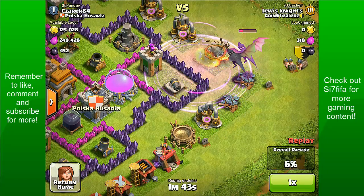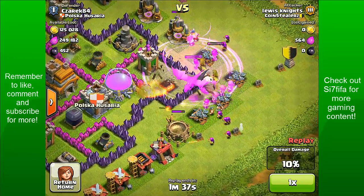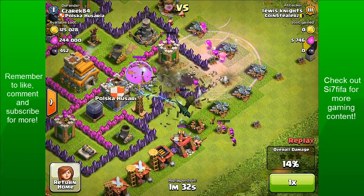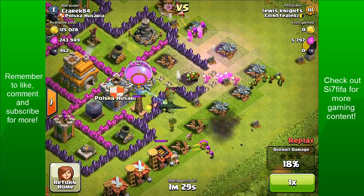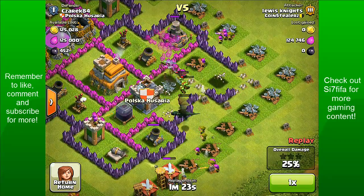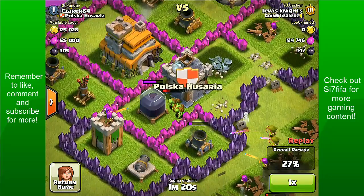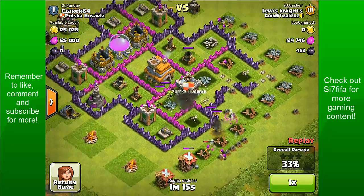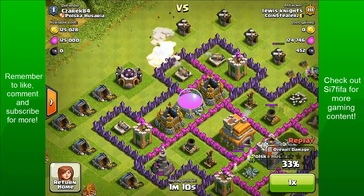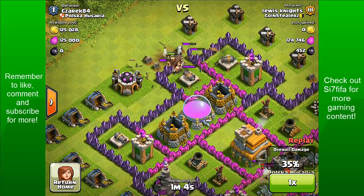Going straight for that cannon, I believe. Then I placed down my clan castle, a few archers, and my wall breakers to get my other troops in. My dragons are literally dying like mad because of the big bombs. The goblins go in on that elixir storage. Getting all that dark elixir — there's around 452. I was checking if there's a big bomb, which there is, so that was very good of me to check — it saved a lot of my giants.